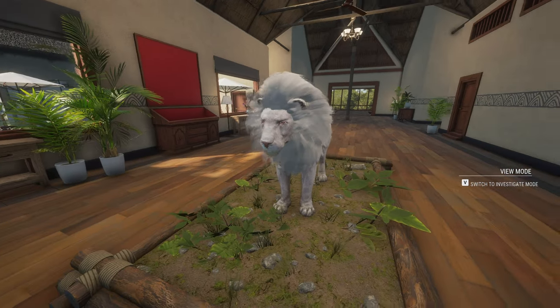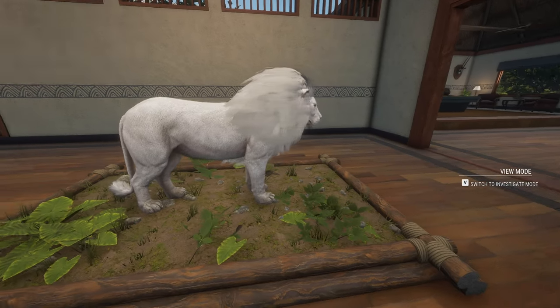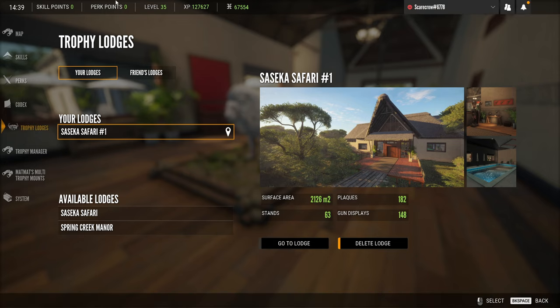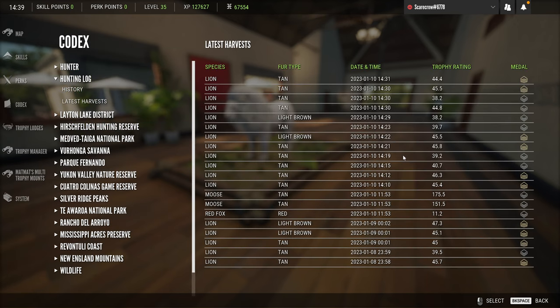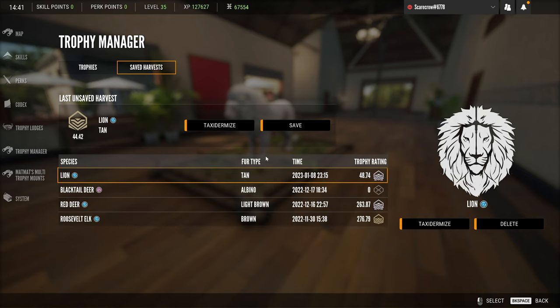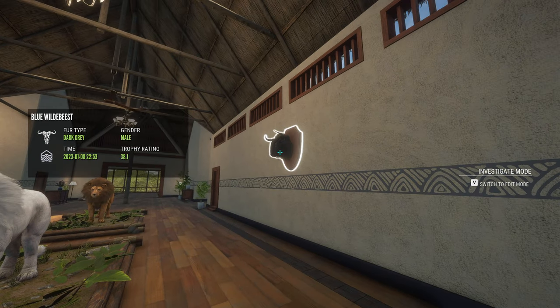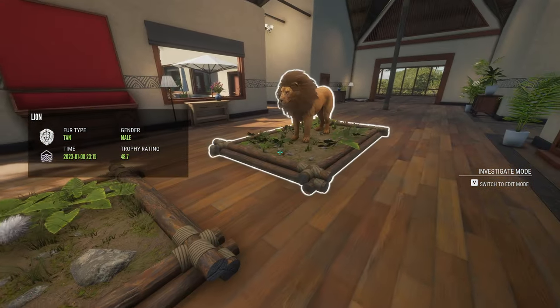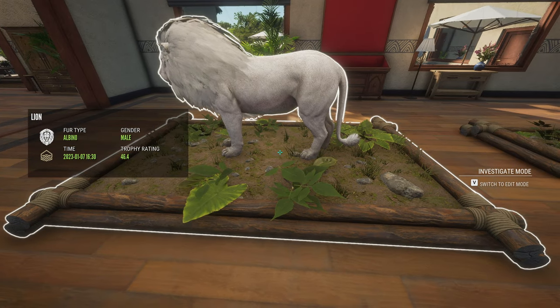Now that you guys have seen all the trophies we got here on the beginner series account — this is the albino lion right here, definitely the craziest thing we have come across throughout the 35 levels. While I was doing this whole video I did shoot some more lions and gained a little bit more money, so we'll most likely be purchasing either a bunch of ammo or some new binoculars — I think we're almost the level to buy the range-finding binoculars. Let's go ahead and tax that diamond lion and put the blue wildebeest on the wall — so we've got our diamond lion, our albino lion, and the diamond wildebeest on Verhonga Savannah.